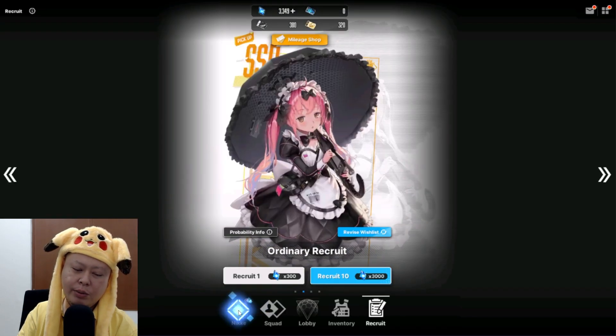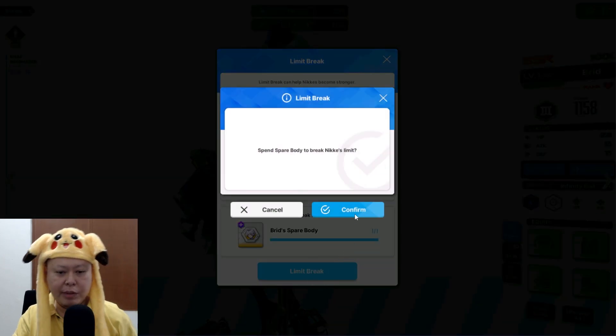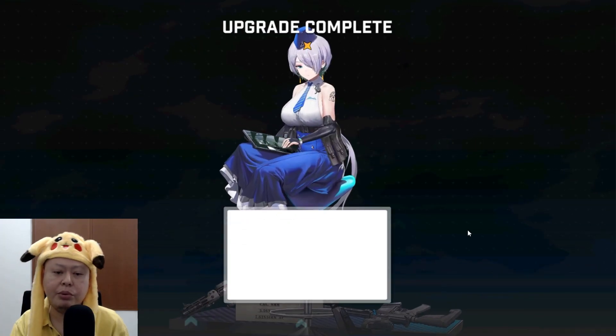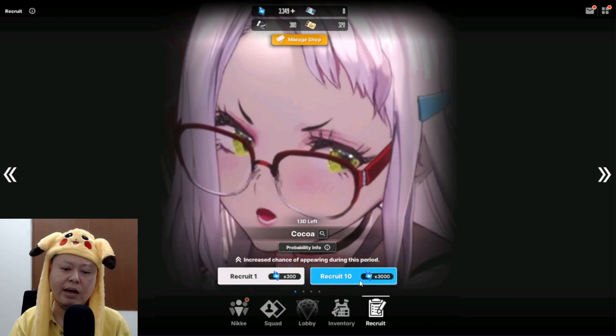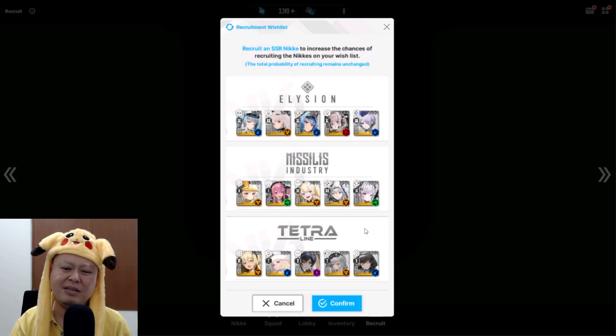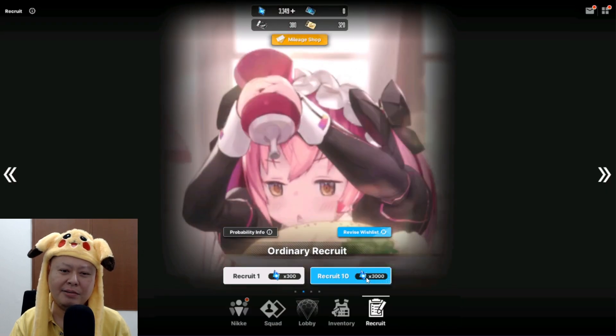Limit break definitely — wait, let's see. Okay, limit break one. Not bad. Who knows, I'll keep getting Breed over and over after this. One last pull on the ordinary recruit — yeah, this wishlist is actually really really helpful. That's it, my last 3,000 gems.